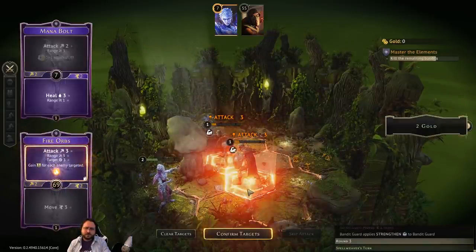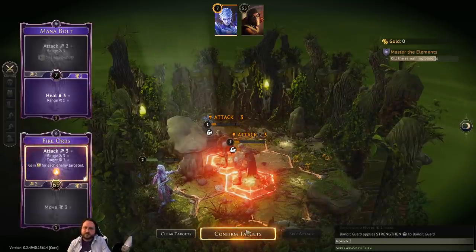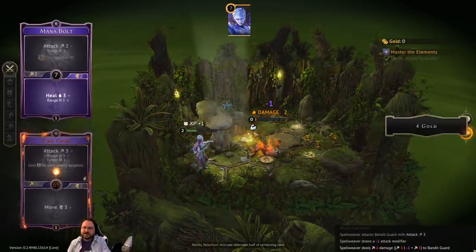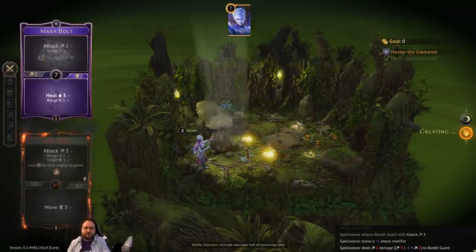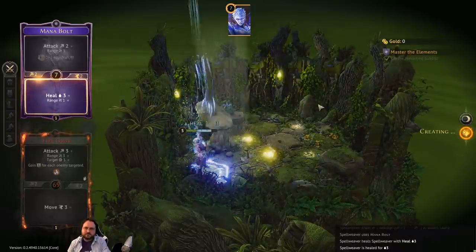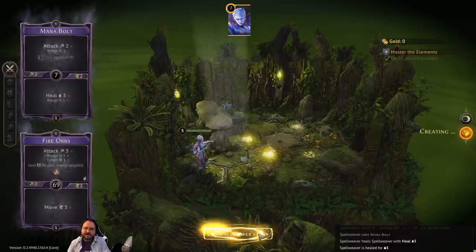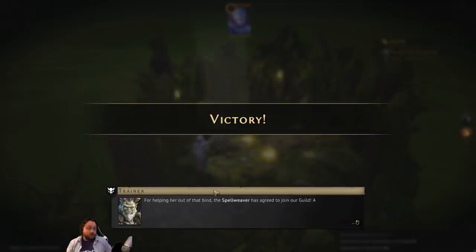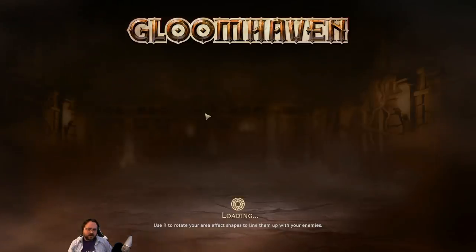Fire Orbs targets two enemies — we could target three but there aren't that many around. Confirming targets — cool effect! Double draw, minus one damage on one but that's okay. We heal up and end the turn, ending the scenario. Doorways can cause line of sight issues but I think that's the only thing unless there are special scenario rules. The Spellweaver has joined our guild — her abilities are incredibly potent but she's difficult to work with due to tactical complexity.